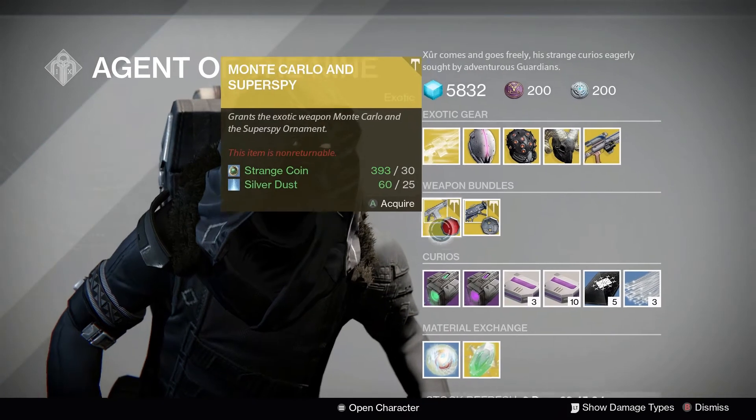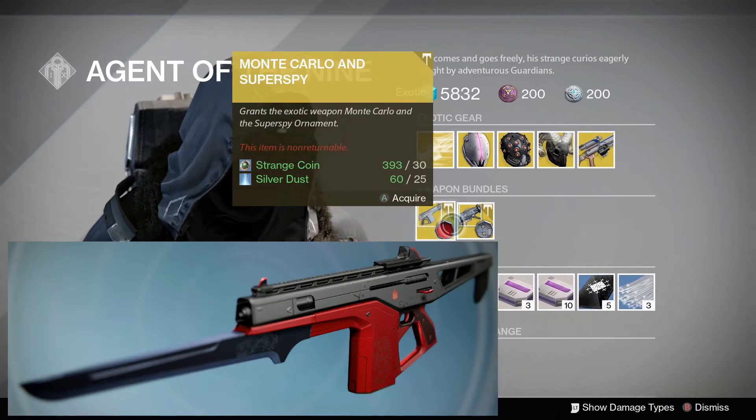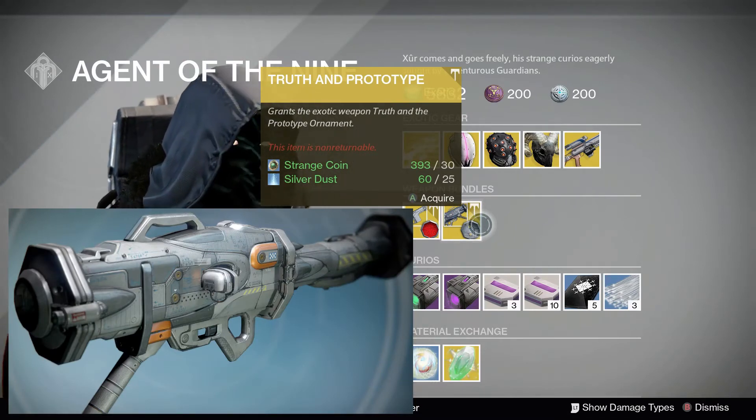In Weapon Bundles this week, you can pick up Monte Carlo with the Super Spy ornament, and Truth along with the Prototype ornament, for 30 Strange Coins and 25 Silver Dust each.